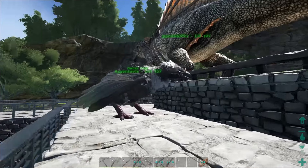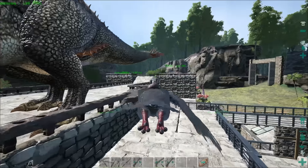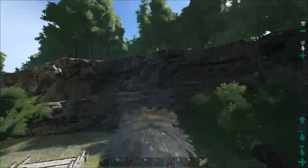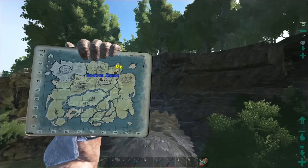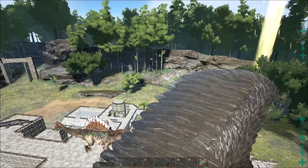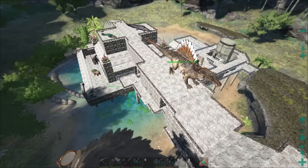Let's get on our Argent and go out - there is a spawn of these guys right behind the Carnal Island. Right behind the most dangerous place are the Mosasaurs. There's one spawn back there, we're going to go see where it is and see if we can find a high level one.